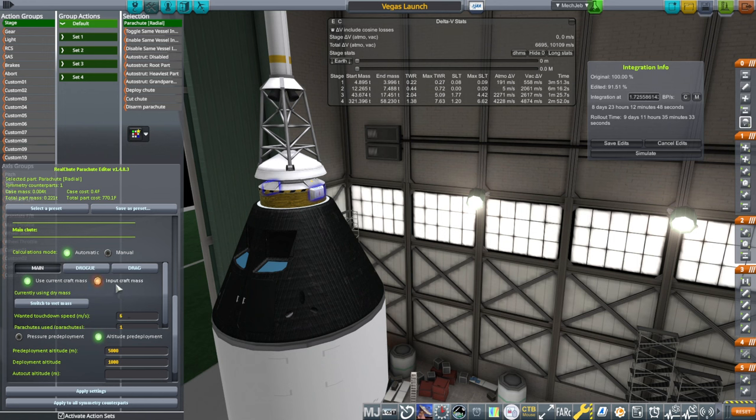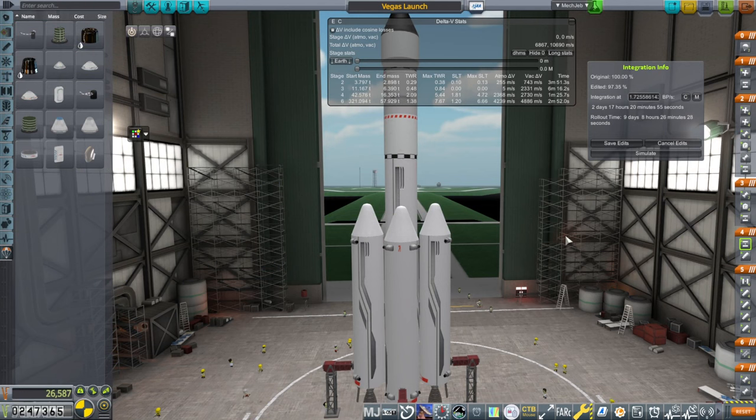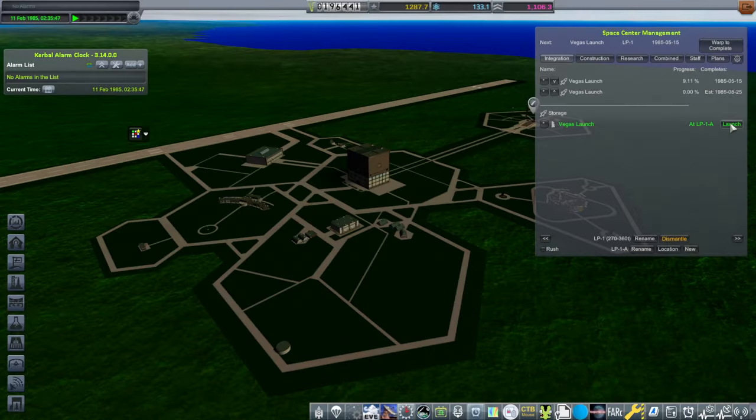We want input craft mass. We'll save five tons — it's probably only four tons, but now we're using two. That's how the Vegas launch should be. Save edits. Launch.